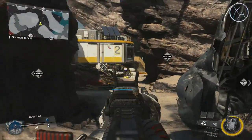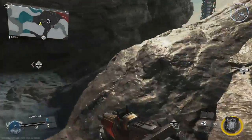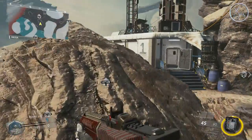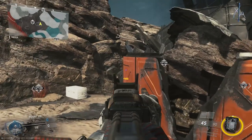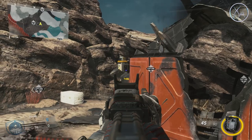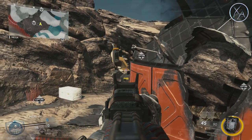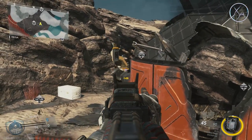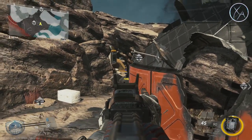If you have enemies coming from the A flag area, maybe camping up in that window trying to defend, and you're in the middle of the map — again, this is situational, make sure you're covered in the appropriate areas — if you come up onto this area right here, this is an excellent line of sight. Looking just over top of this little V area, you've got a great line of sight into the window. If you want a better line of sight towards where the A flag is, you can stand up and get an even better angle. This is something I haven't seen a lot of people using, and it's a great way to challenge people coming through that particular lane.